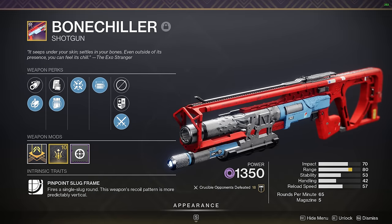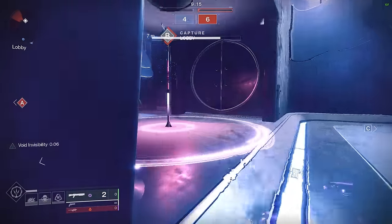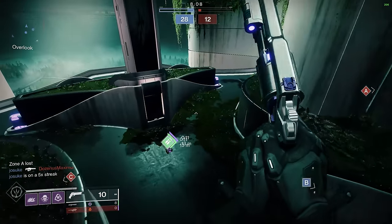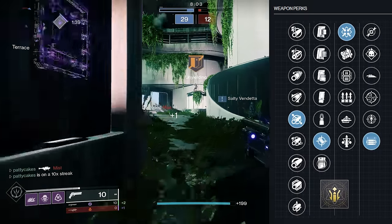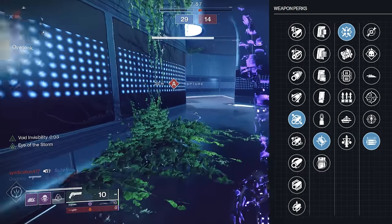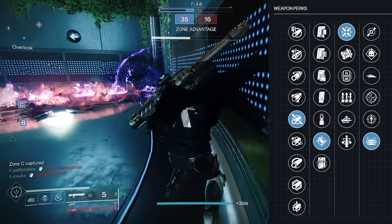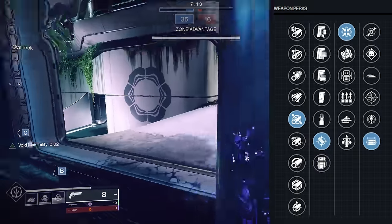Next up is Bone Chiller, one of the shotguns that came from Europa. This is a pretty cool one that has maybe a little bit of a divisive aesthetic — it has a little peg that shows up in the middle. Some people don't like it, but I find it maybe makes it easier to aim. As usual, we're going with Fluted Barrel, Accurized, and Range Masterwork. This one has some pretty cool perks, including Firmly Planted — that's neat for shotguns because you're often sliding into engagements, and it gives you better handling and more accuracy. Of course, Opening Shot is also available, which is very, very good on slug shotguns.